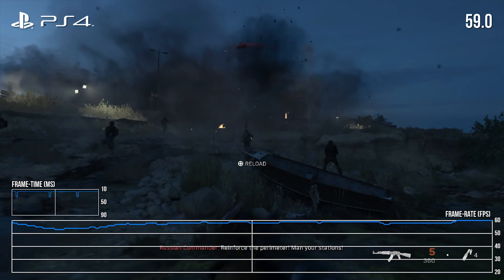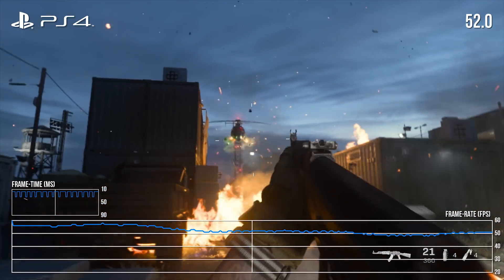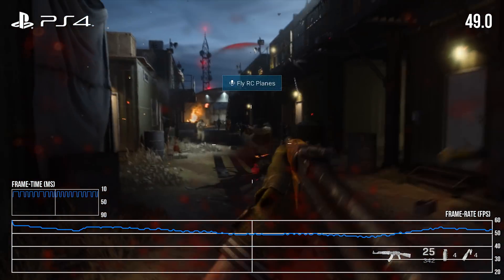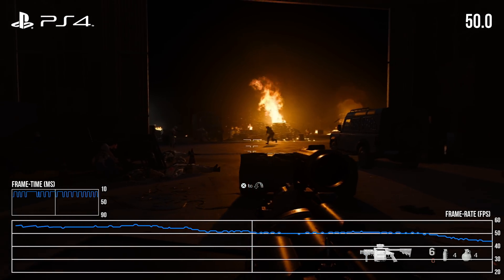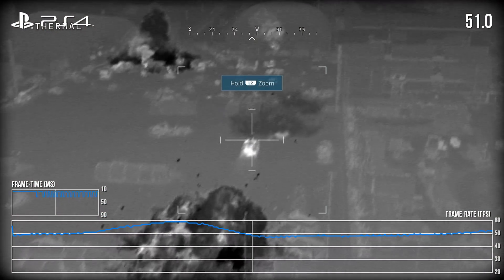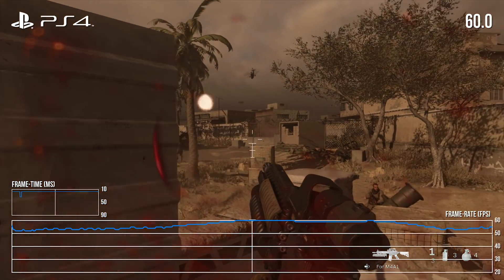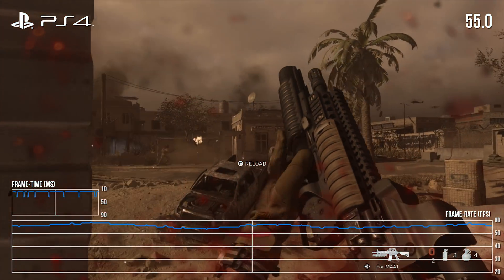The proxy war level is the stress point. You charge into the base all guns blazing and there are sustained drops to 50fps. The moment that really stands out is inside the warehouse at the end — coming back out overlooking the entire encampment, it locks at practically 40fps. That made it clear base PS4 wasn't really a priority for this game. The rest of the levels generally run at around 50 to 60fps, but that warehouse section was the sign it was time to switch to a different console.